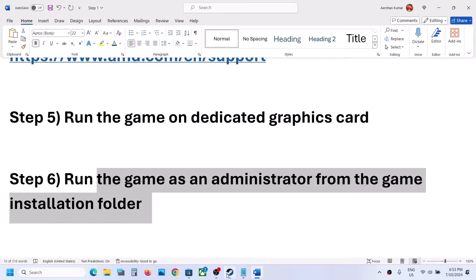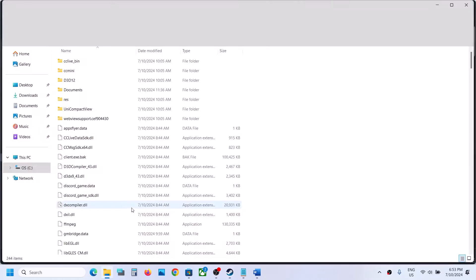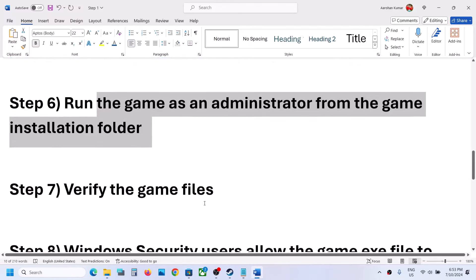Next, run the game as an administrator from the game installation folder. Right-click the game in Steam, select Properties, then Manage, then Browse Local Files. Right-click the game EXE, select Properties, go to the Compatibility tab, and check 'Run this program as an administrator.' Click Apply and OK. If that doesn't work, also try enabling compatibility mode for Windows 8, then Apply and OK. If still not working, try Windows 7. If none of these help, uncheck all the boxes and follow the next step.